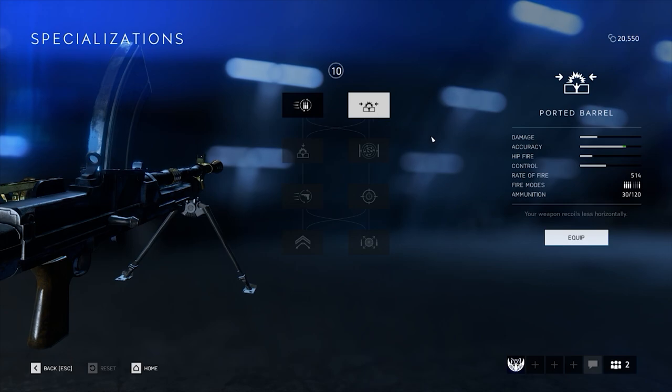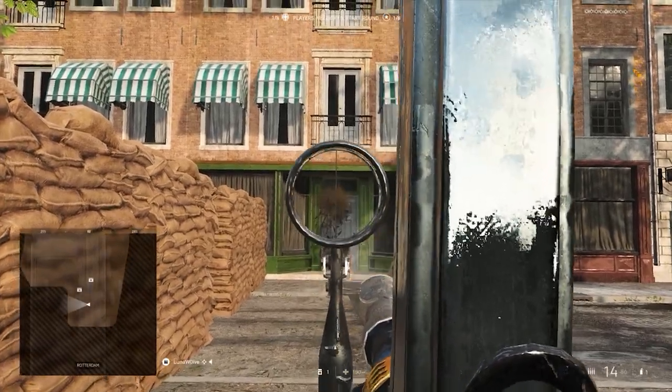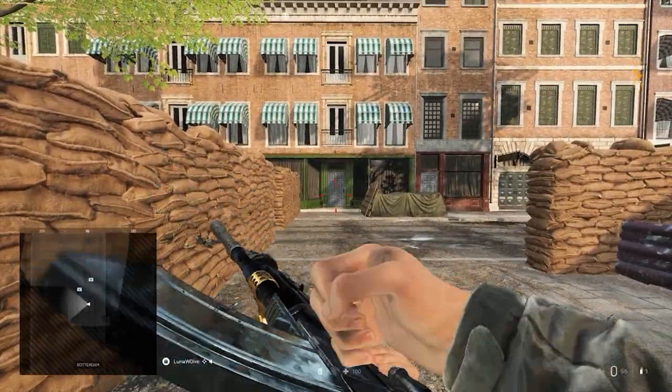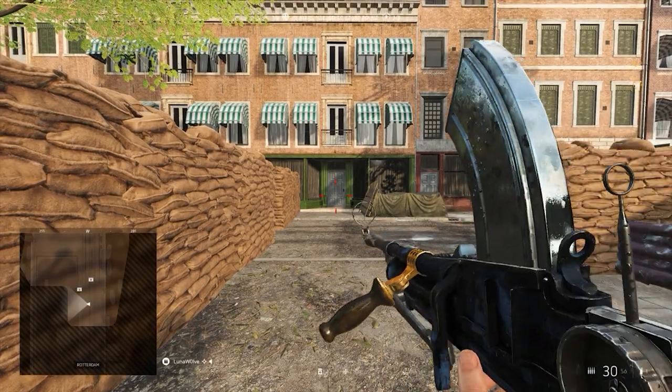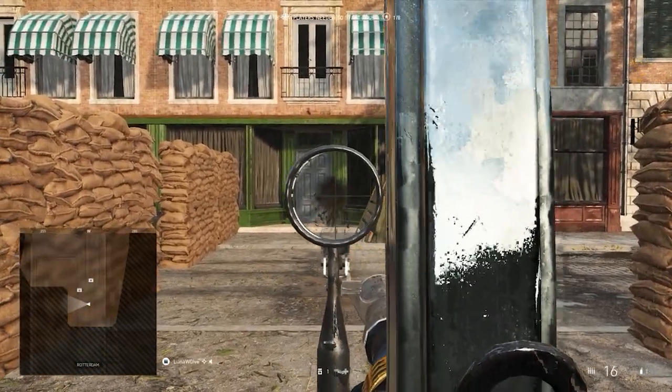The Bren Gun is the laser gun among the fully automatic weapons in Battlefield V. That does not, however, mean that you aren't required to control the existing, yet low, recoil. Especially when you're nearing the end of the magazine, the weapon likes to jump into a bit of a kick, which is also indicated by the weapon producing a slightly different firing sound during the last 5 or so bullets.